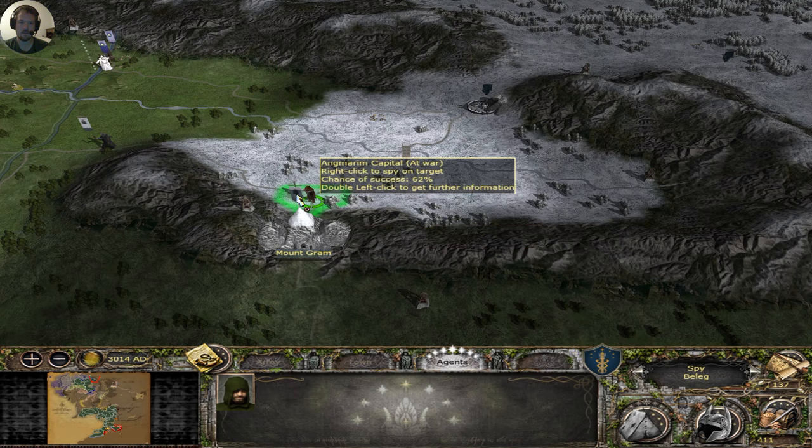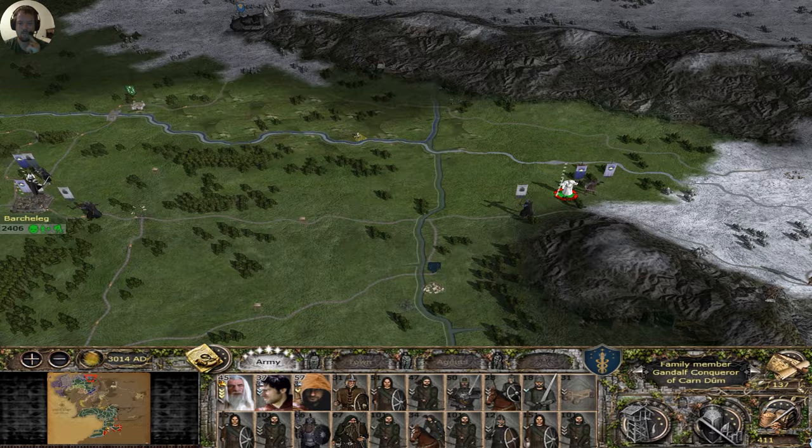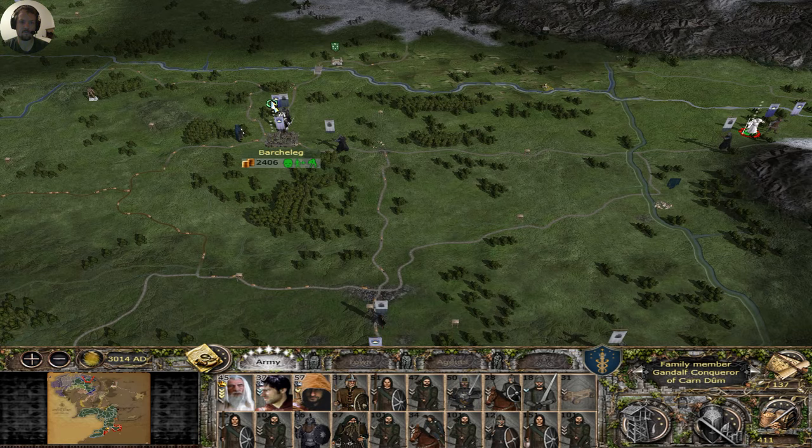How fortified is Mount Graham? Pretty damn fortified. But it would be an easier attack than LaTash would be. So let's go across the river, rally up, and we will attack Mount Graham in a pretty bloody siege.